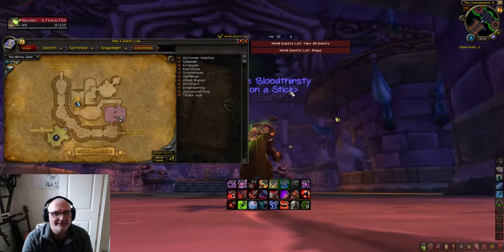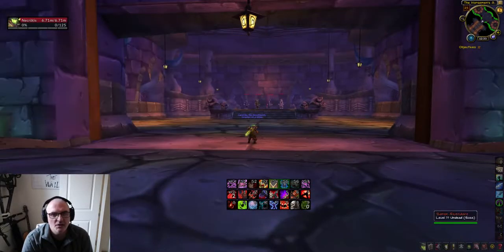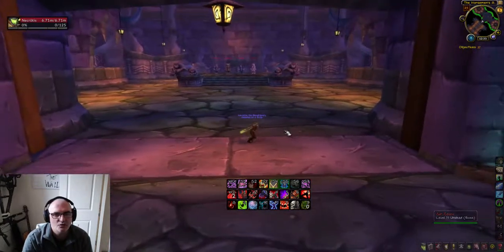The sword has a 16% chance of dropping from the Four Horsemen. It's very easy to do at level 110, so you just run in.